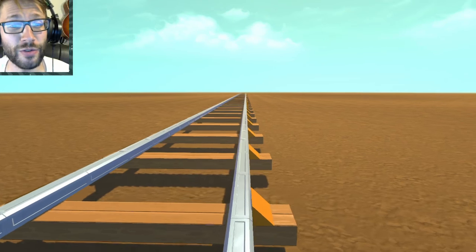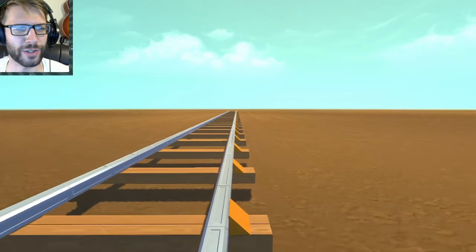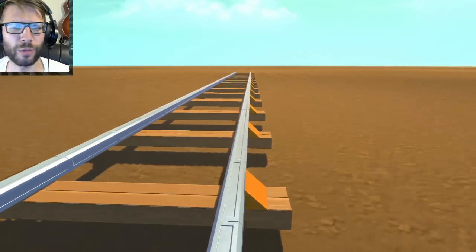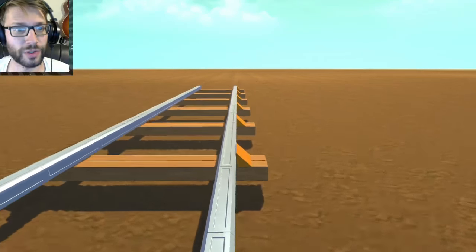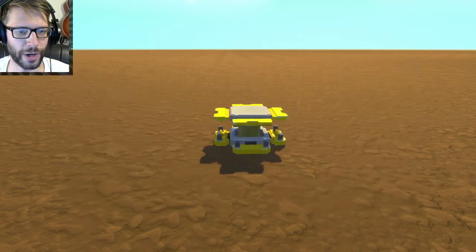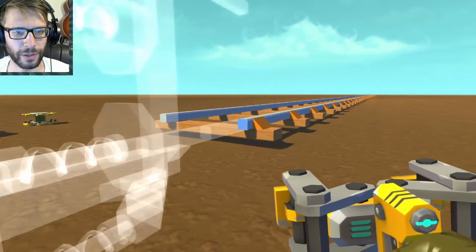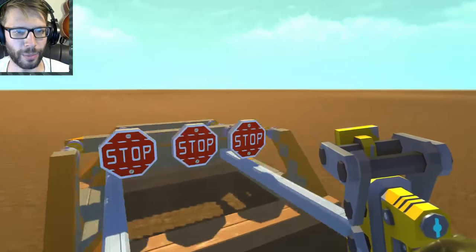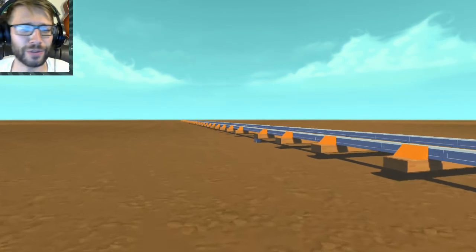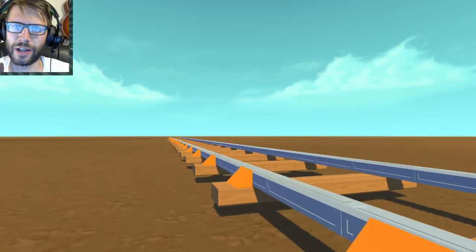I'll quickly grab a piece of concrete, raise it up, and grab the weld tool. I'll get one piece of train track and build a whole bunch of these, weld them together, and create a longer track. Hopefully I'll be able to get these trains to work. Here is the train track all built up. I realized at the other end I don't have a train stopper, so let's quickly run down the track, pull out the track bumper, and weld it on so the train can bump up against something.